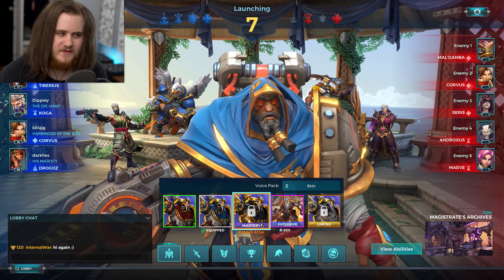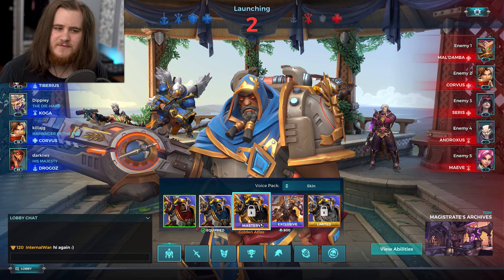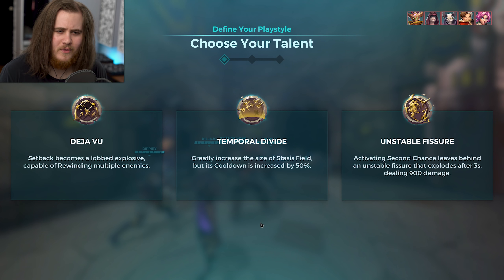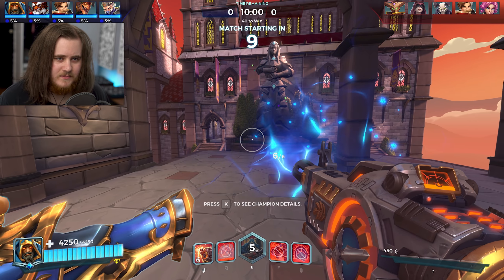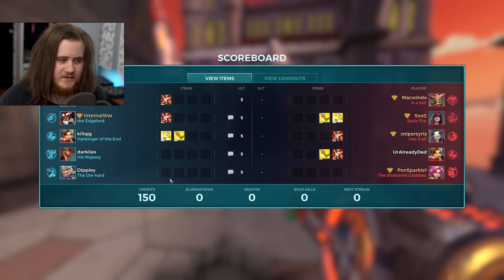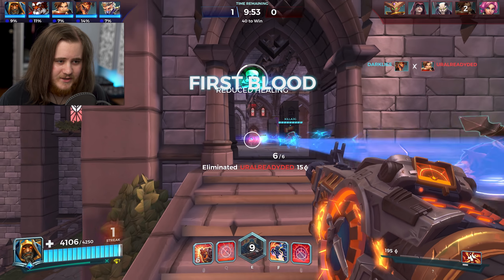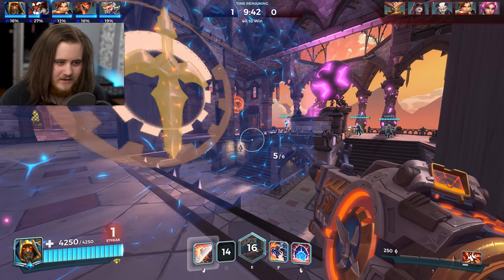For game two we've got TDM on Magistrates Archives again. We've got Tiberius, same guy from the last game, a Koga, Corvus, and Drogoz. They must have upped the percentage of this map appearing because I hadn't gotten it once before today and I've now had two in a row on TDM. Going for Deja Vu again and the same setup since it worked well last time. Starting with Cauterize.